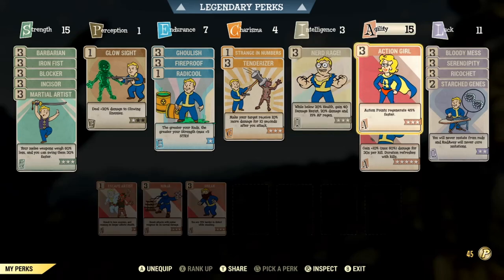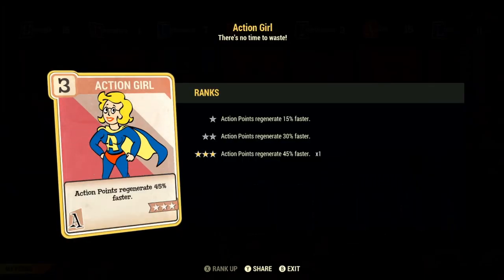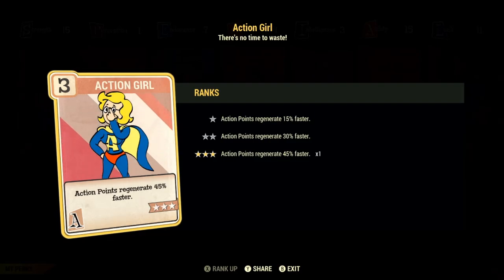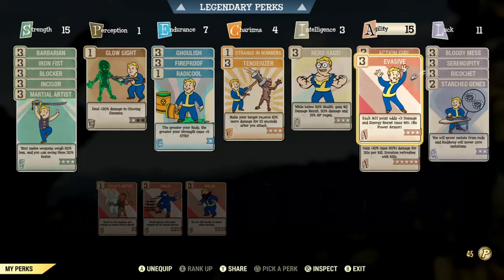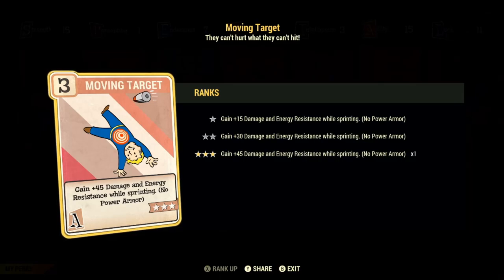Speaking of high AP regen, we move on to Agility. We've got 15 points in Agility, which allows us to take max rank of Action Girl/Boy. This makes our AP regenerate 45% faster — obviously that's going to be huge for our Hack and Slash perk. Next up we've got Evasive, which adds 45 points of damage resistance and energy resistance, making us a little bit more tanky. Then we have Moving Target — another perk to make us slightly more tanky. We gain 45 damage and energy resistance while sprinting, very useful for a melee build since we're going to be sprinting everywhere to close the gap and attack our enemies. Having more damage resistance while sprinting is definitely useful and will synergize with some stuff later on.